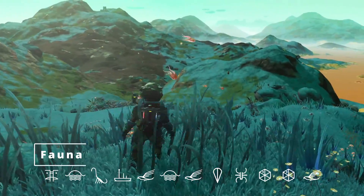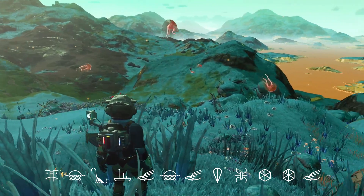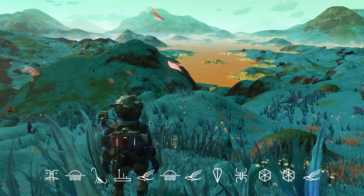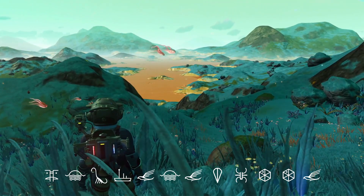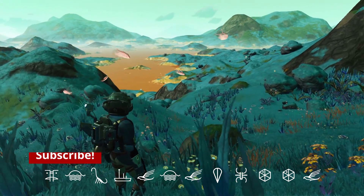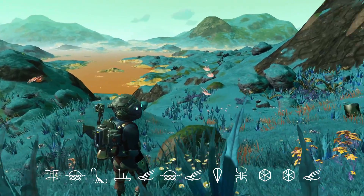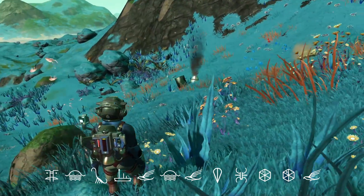As far as our fauna, you can see them kind of in the distance — we have some flying guys here that can actually be ridden and used as a companion if you like. Those are a lot of fun. They also glow at night; you can kind of tell a little bit here as we're taking a look at them, and it looks really great.